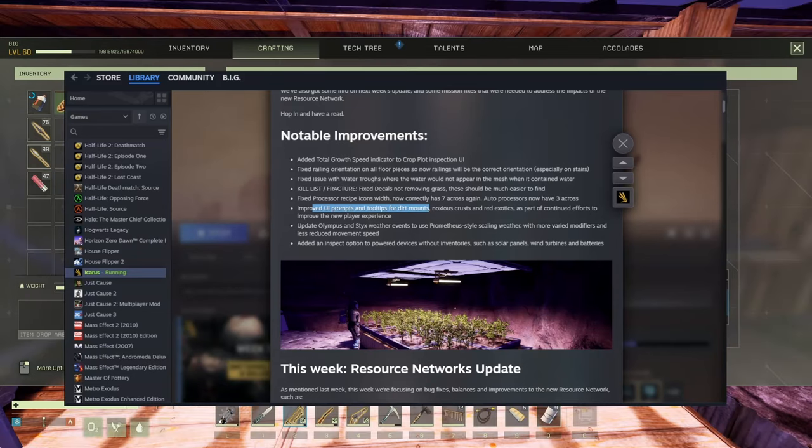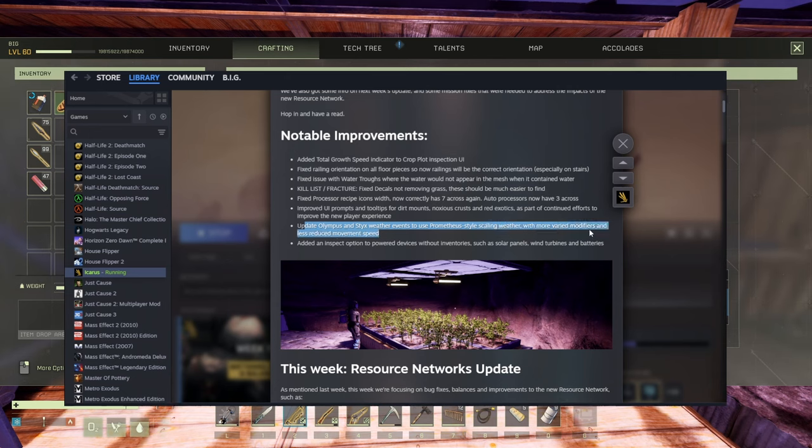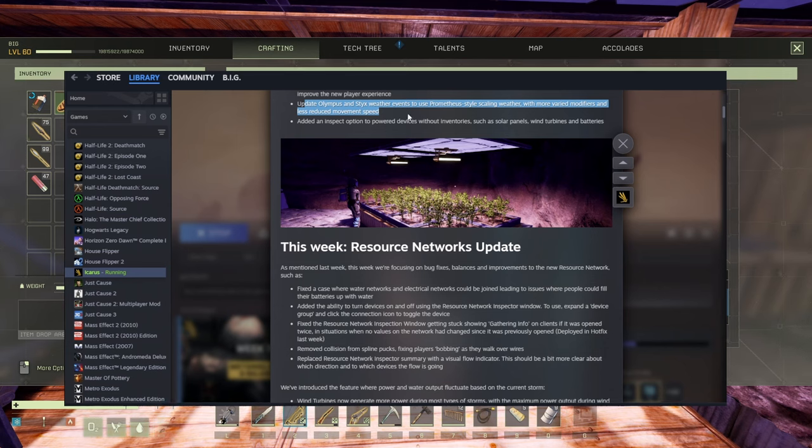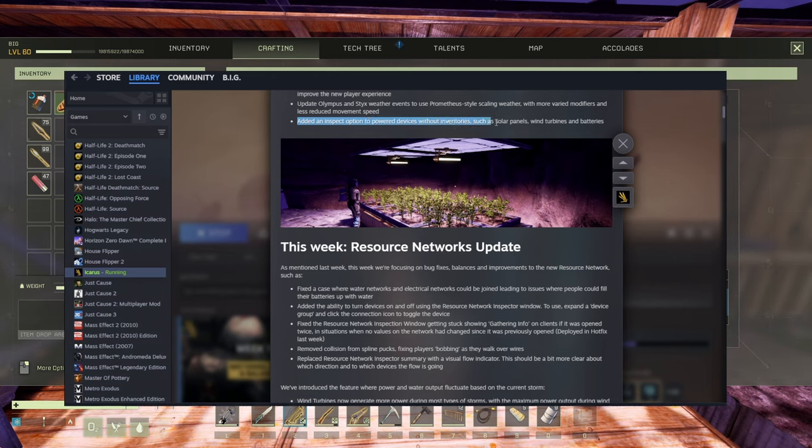Let's get back to the update. Now we're getting into the nasty stuff. Update Olympus and Styx weather events to use Primaria-style scaling weather, with more varied modifiers and less reduced movement speed. On Olympus and Styx you had only speed decrease — right now you're going to have a lot more modifiers. Looking forward to dropping into Olympus to see exactly what we've got. Added an inspector option for power devices without inventories, such as solar panels, wind turbines, and batteries — we'll inspect those in a minute.